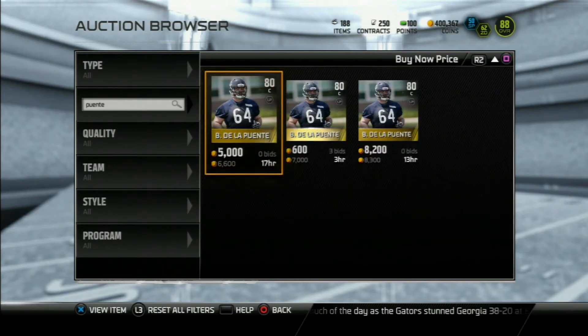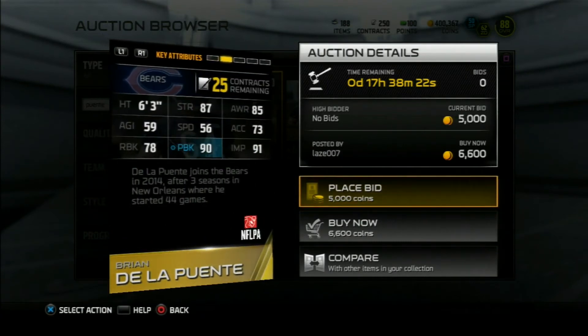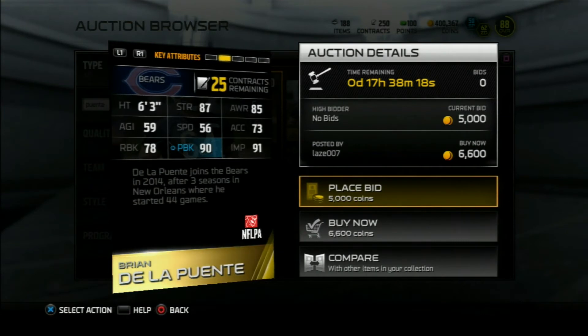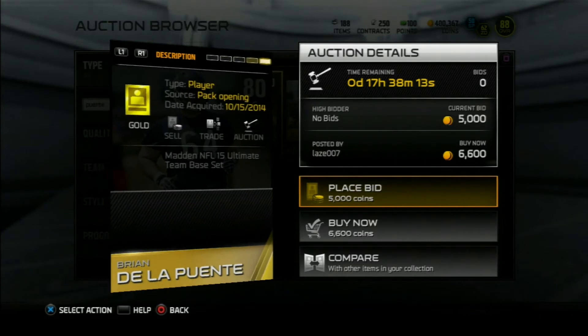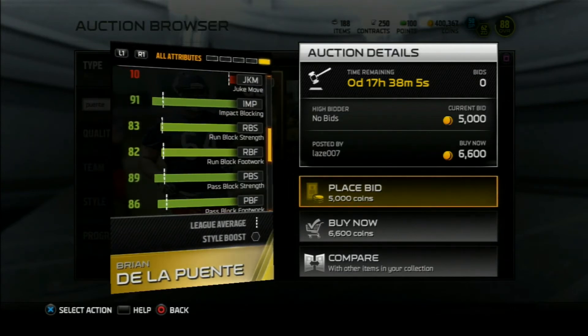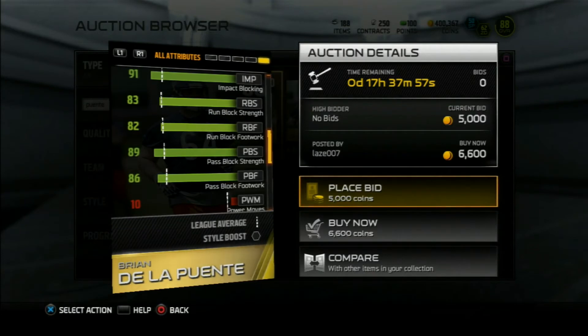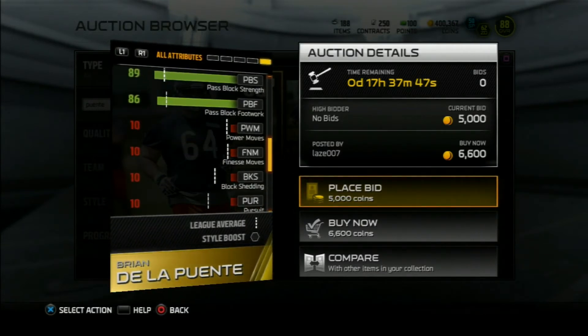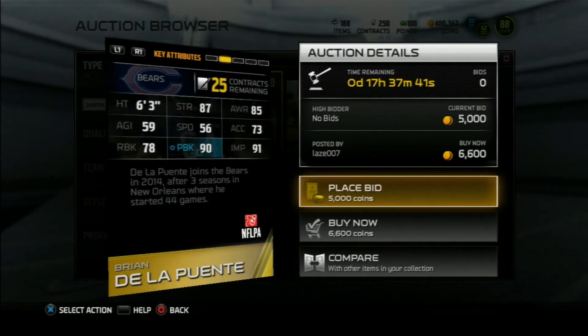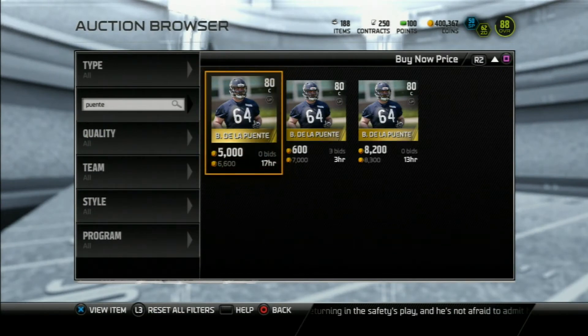Our next player is Brian DeLaPuente. Again, he's going for more than what he should be going for. He will be price checked sometime soon. His average price is 2,000 coins. His stats: 87 strength, 90 pass block, 91 impact block, 78 run block. His run block stats aren't that bad though — 83 run block strength, 82 run block footwork — so it should average around 81 or 82 at least. His pass block stats are good and his impact block is 91. There's nothing wrong with this guy, and he goes for around 2,000 coins once he's price checked. So that's our center, Brian DeLaPuente.